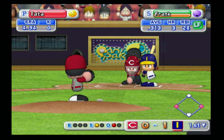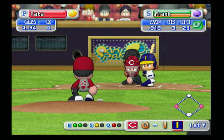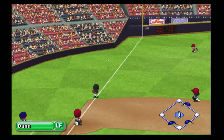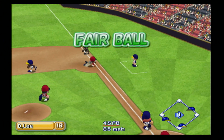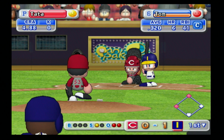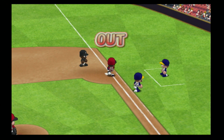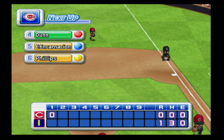Brings Frank to the plate, still only one out with a one-and-one count. Hits this one down the first baseline — Derek Lee makes a diving play and lands on first base to get the out. Puts runners on second and third with two outs. Tom at the plate hits one to Kennedy at short and he throws it over to end the inning. Squirrels only come away with one run, which could have been a much worse inning for the Reds. The Reds find themselves down one to nothing going into the second inning.